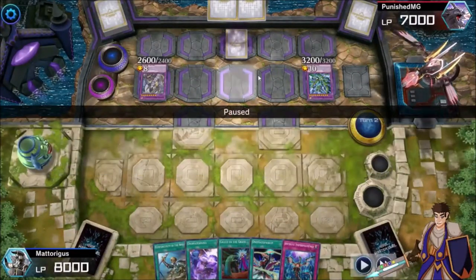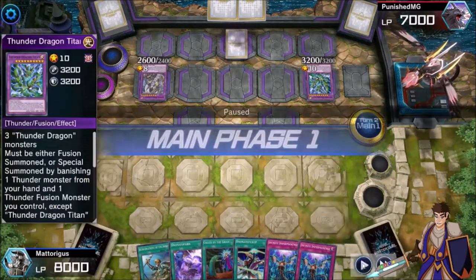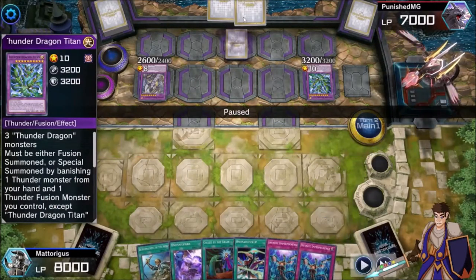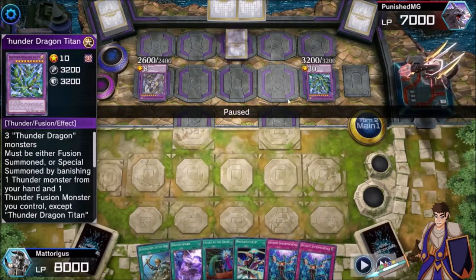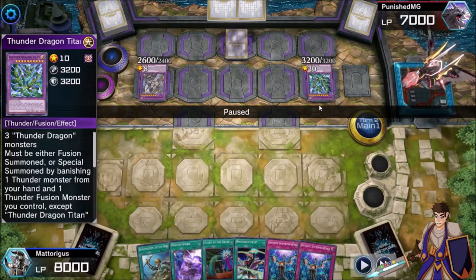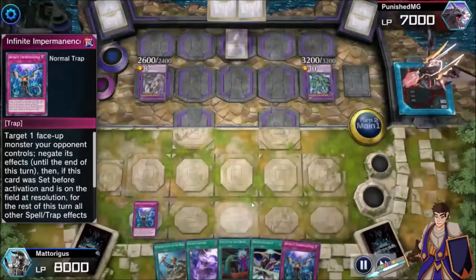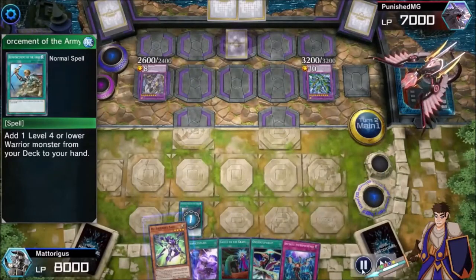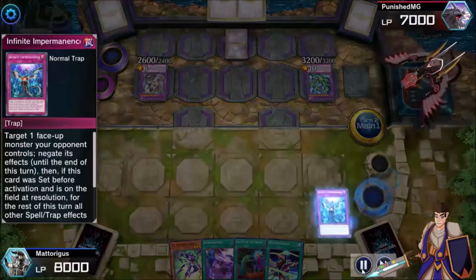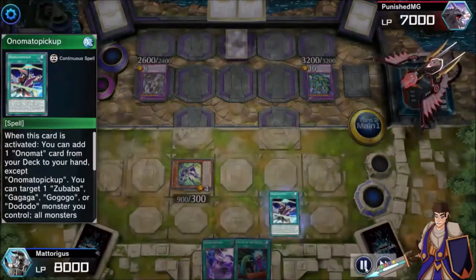He's got a standard Thunderdragon thing here. He's got his Titan, which you have a million ways to stop. If he so much as discards Thunderdragon Dark, you could just activate Call by the Grave to stop it, and then Titan doesn't get to activate anymore. It's a silly deck. And you've got the Uncarn to turn off Colossus, so his whole deck doesn't do anything now.